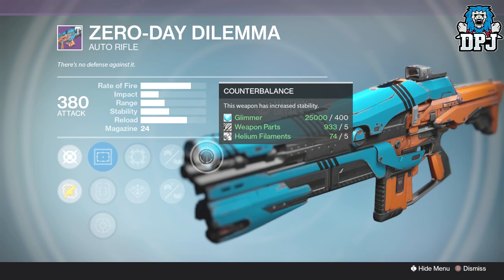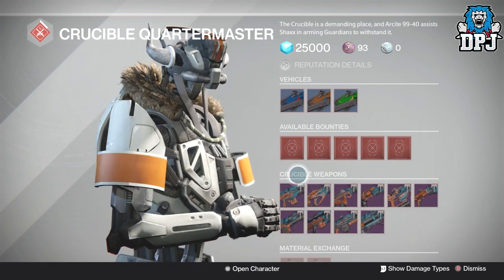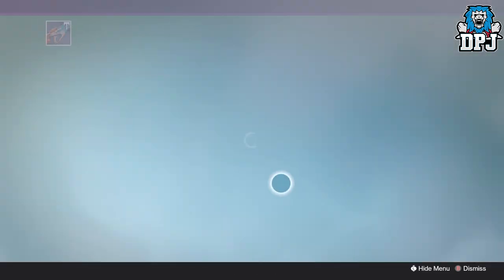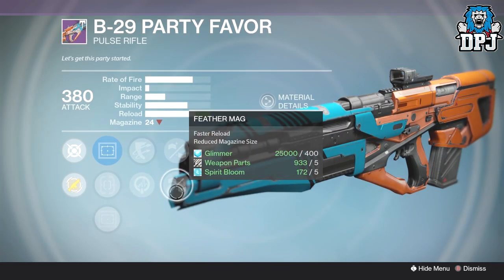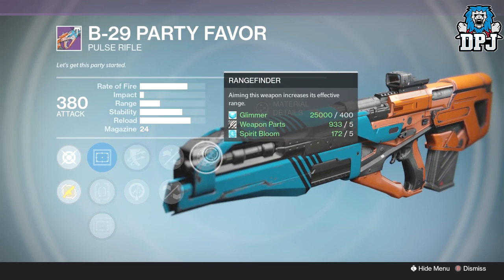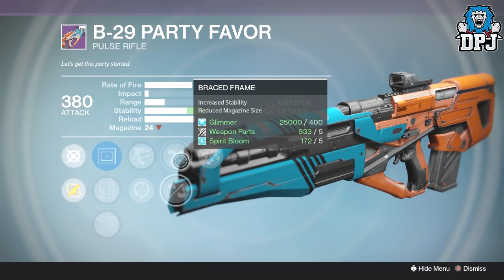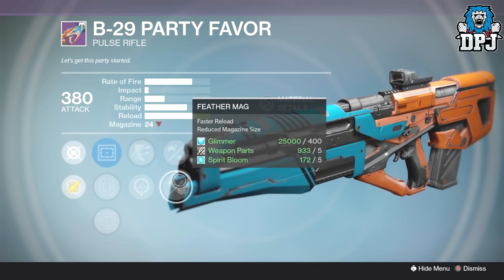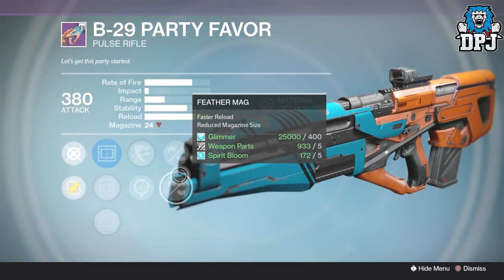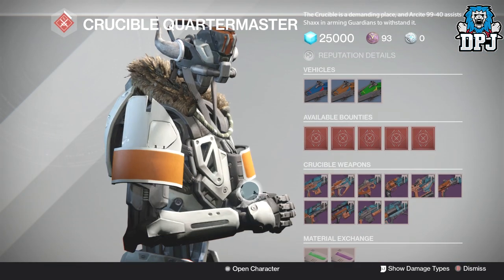I'm actually going to pick the Zero Day Dilemma up and try it out because I'm loving my auto rifles at the minute. What else did we have this week? The Party Favor looks good but when you click into it we have reduced magazine size — you can't get away from it with both perks. Even though we've got On the Fly and Rangefinder, which is great, it's ruined by the magazine size drop, which takes it down to about 15. That's just a couple pulls of the trigger and the thing's empty — don't waste your marks there.